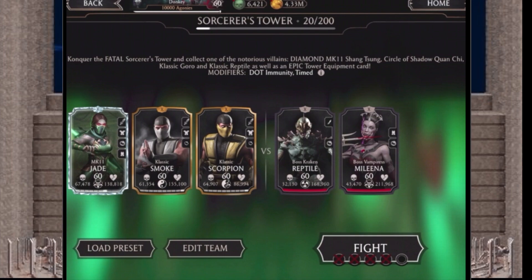Team two is MK11 Jade, Classic Smoke, and Classic Scorpion. I think MK11 Jade and Classic Smoke are probably going to be the strongest characters so far. I know that changes once you get up into the hundreds because then you start pulling in characters you never thought you'd need, but these two teams have been working pretty good for me.